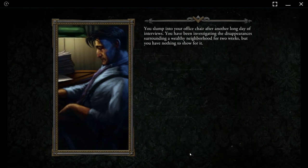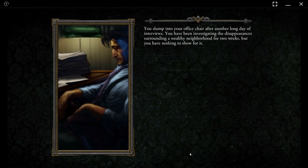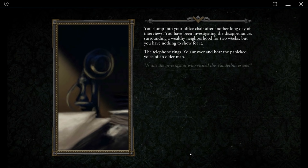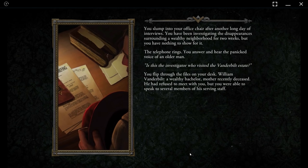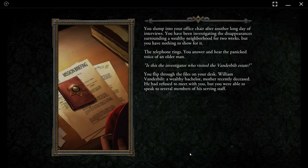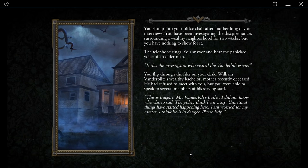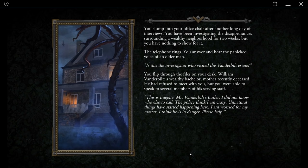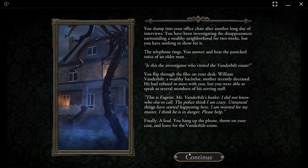You slump into your office chair after another long day of interviews. You've been investigating the disappearances surrounding a wealthy neighbourhood for two weeks, but you have nothing to show for it. The telephone rings — you answer and hear the panicked voice of an older man: 'Is this the investigator who visited the Vanderbilt estate?' William Vanderbilt: a wealthy bachelor, mother recently deceased. He has refused to meet with you, but you were able to speak to several members of his serving staff. 'This is Eugene, Mr. Vanderbilt's butler. Unnatural things have started happening here — I'm worried for my master. I think he's in danger. Please, help.' Finally, a lead. You hang up the phone, throw on your coat, and leave for the Vanderbilt estate.